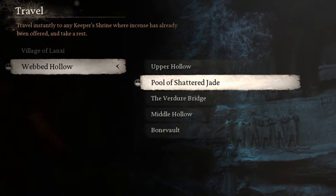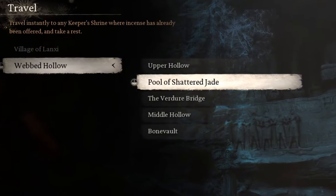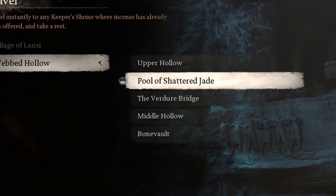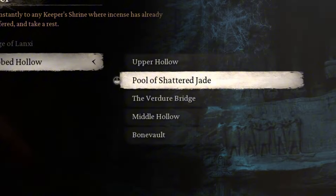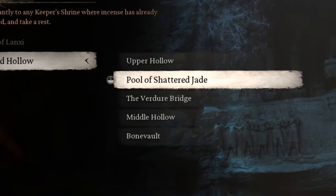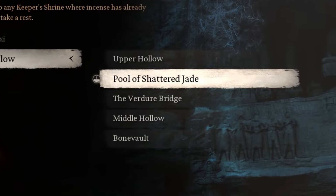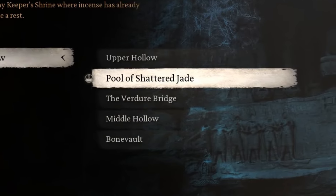Venom Daoist Location 1 is in Webbed Hollow, subzone Pool of Shattered Jade. To the right of the shrine, go up the path to find a big spider cocoon hanging from the ceiling. Attack it until the Venom Daoist pops out of it. Defeat him. Afterward, he will run away, and you must find him again later in the chapter.